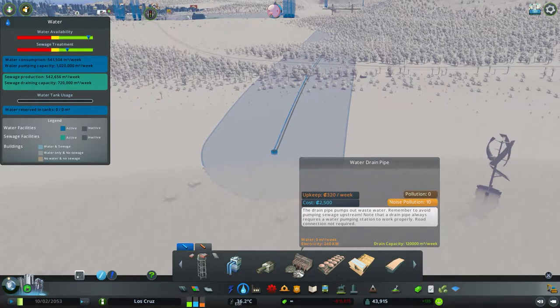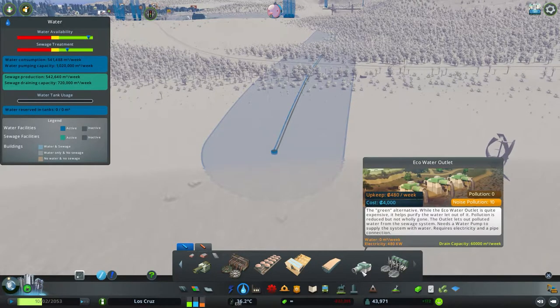A slight upgrade from that is part of the Green Cities DLC — the eco water outlet, and you can tell it's eco because it's slightly shaded green. This has half the drain capacity of only 60,000 cubic metres a week, the same output as the input of the water tower. But it does say on the Wikipedia page that it has a slightly reduced pollution rate for any sewage coming out, so it is slightly reduced when it is coming out. It doesn't give an exact value though.